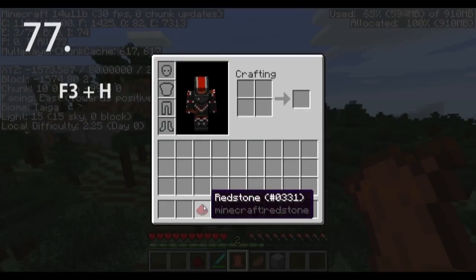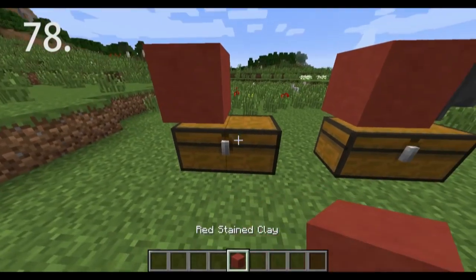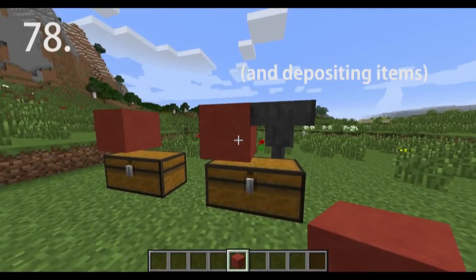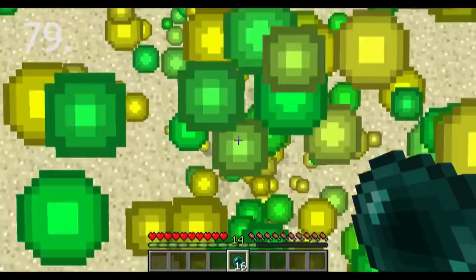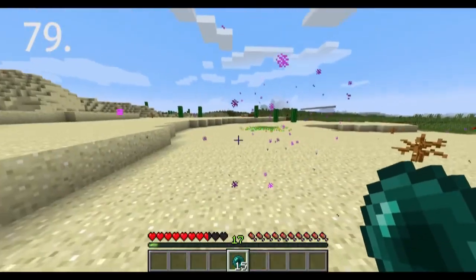Press F3 and H to toggle item data values and damage values. Shears with silk touch can pick up cobwebs. Solid blocks on top of chests prevent them from being opened and also stop hoppers from draining the contents. If you are gaining too much XP in a cluster and are worried about wasting it, ender pearl away and it will leave the XP behind.